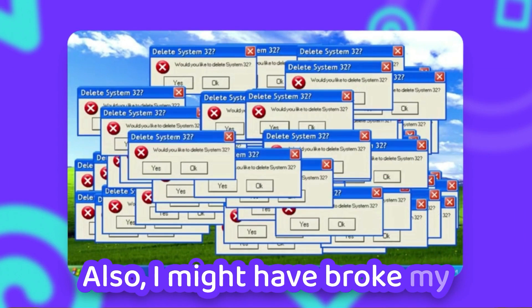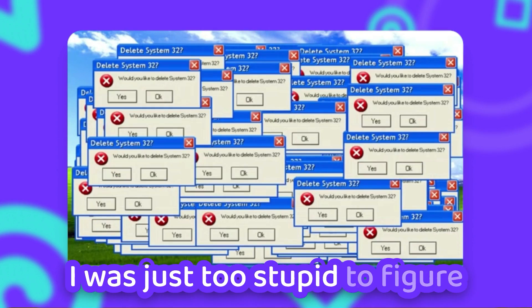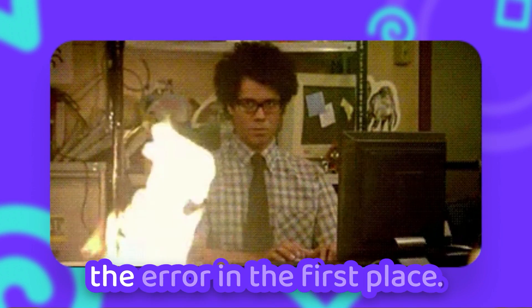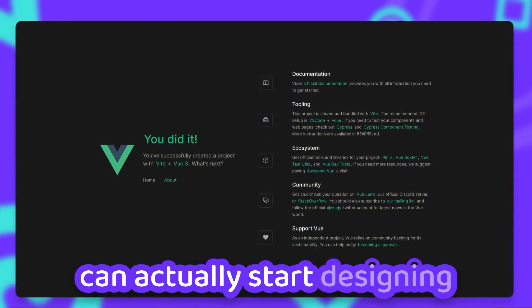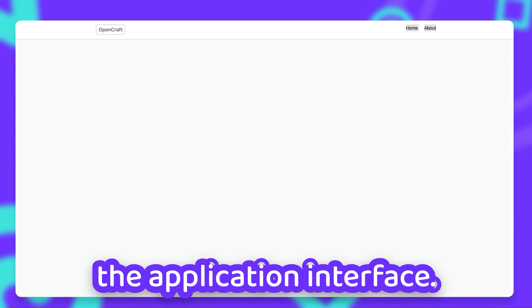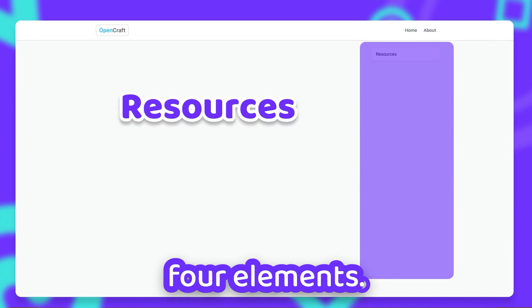I might have broken my entire setup at some point and had to redo it all again, because I was just too stupid to figure out what actually caused the error in the first place. But two setups later, we can actually start designing the application interface. On the right, there will be a resource section with all the resources that we have already explored, starting with the four elements.